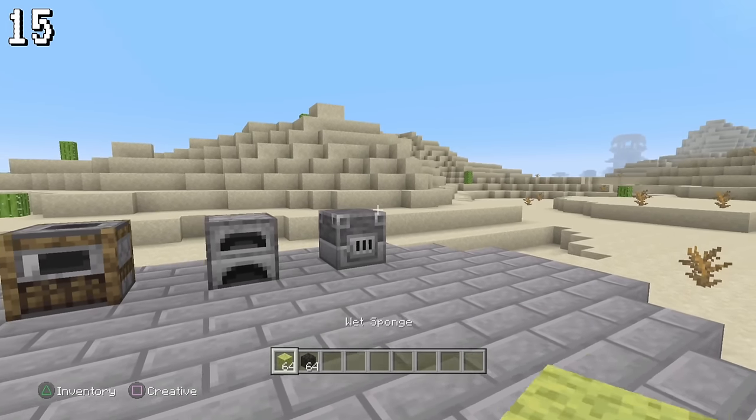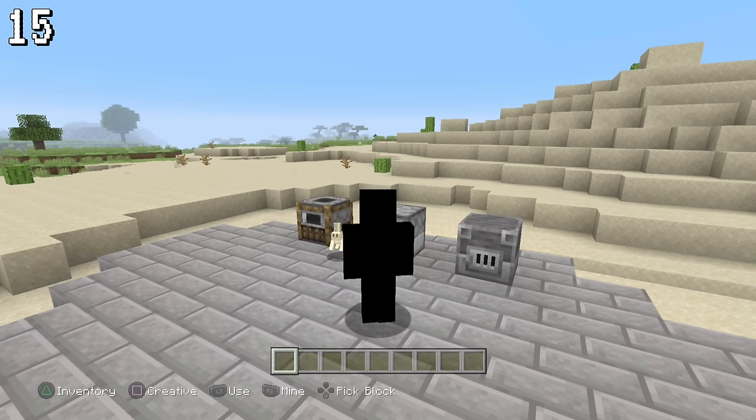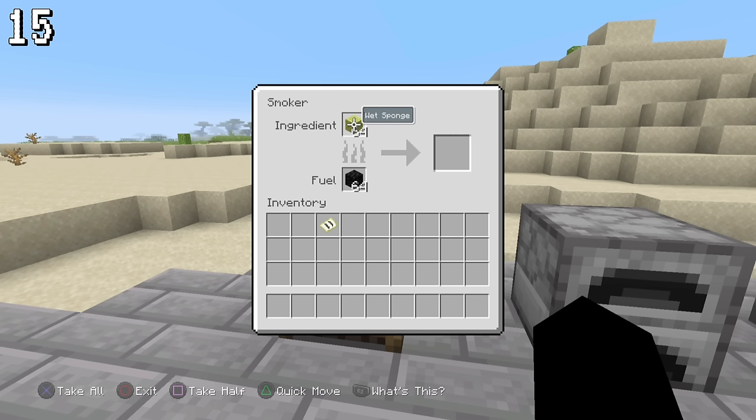When attempting to dry a sponge, you'd usually put it in a furnace to make it faster. However, because of a limitation, you can't put it in the smoker or the blast furnace.